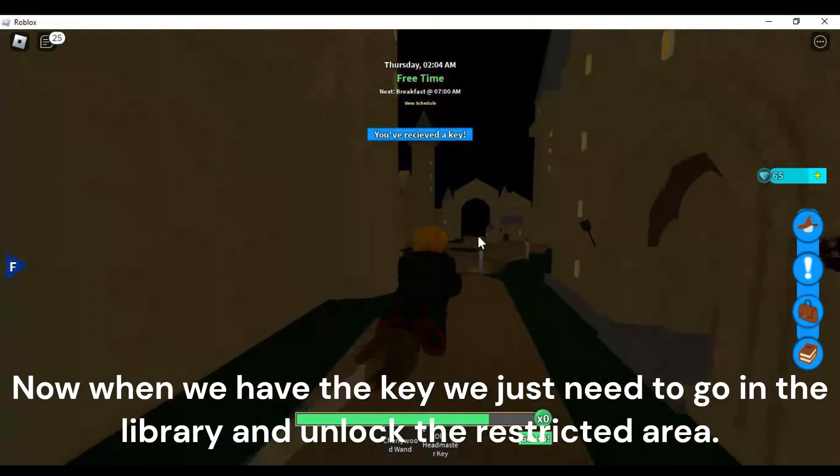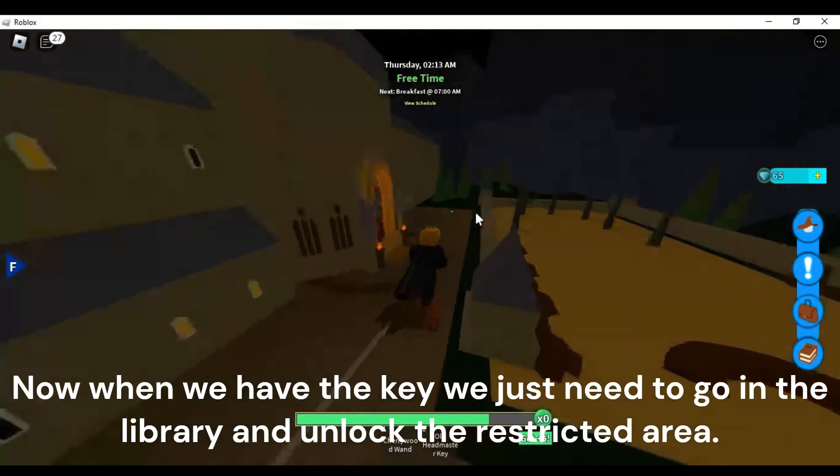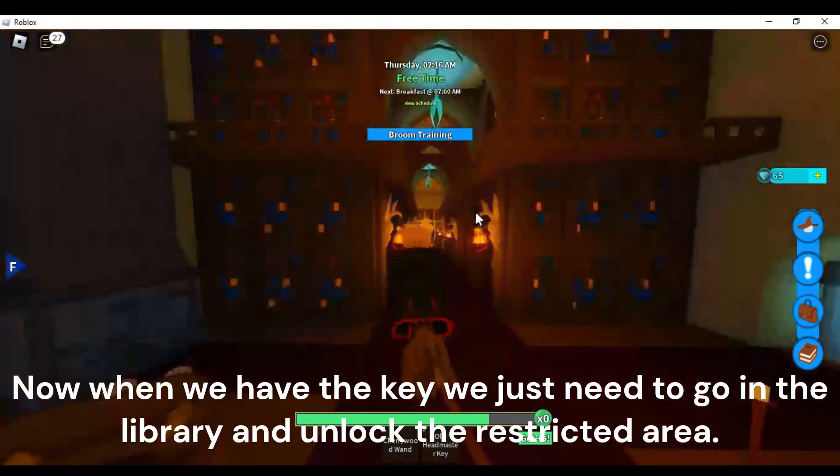Now when we have the key, we just need to go in the library and use it to unlock the restricted area.